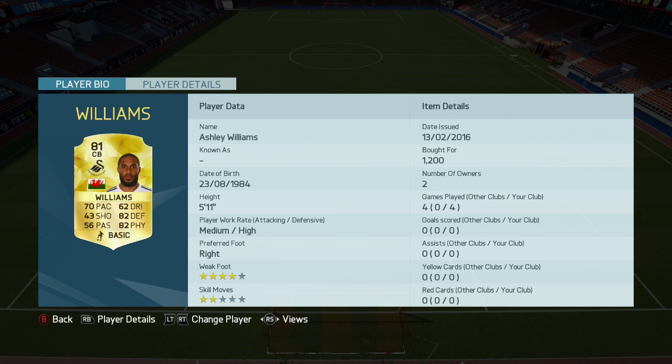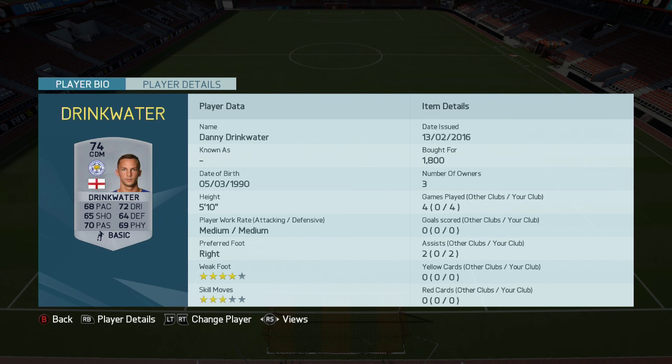The left center back is nothing new to me — it's the upgraded Ashley Williams. I've already used this card, it's a pretty good card but it's nothing new. And the left back is Peters, who actually isn't that bad. CDM and the only silver card is Danny Drinkwater.